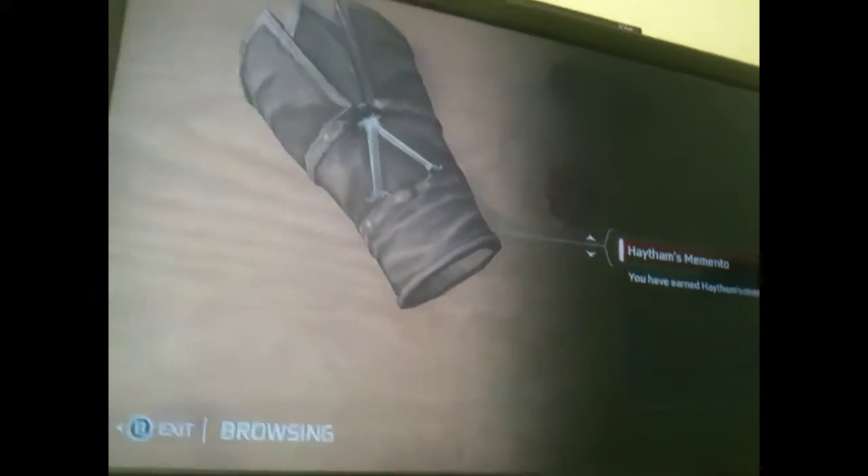And this is something that troubles me more — this is Haytham's memento. It has the assassin logo on it, even though he's a Templar. That's really weird, because if you're ever an assassin going into a Templar area, you have to destroy every bit of evidence of you being an assassin, or they would kill you on sight. So that kind of made me go, huh?